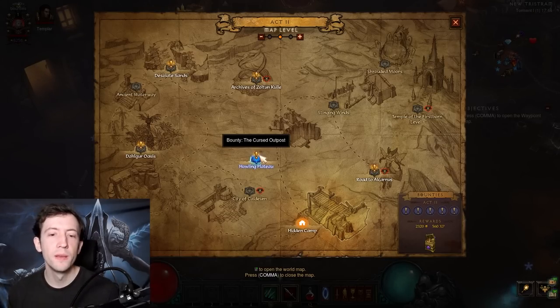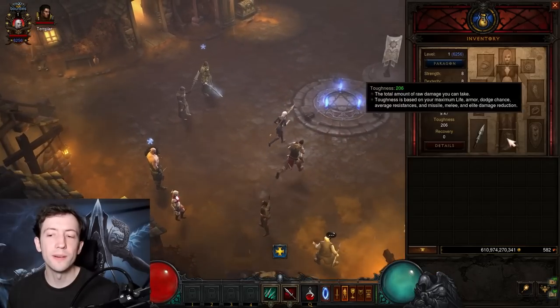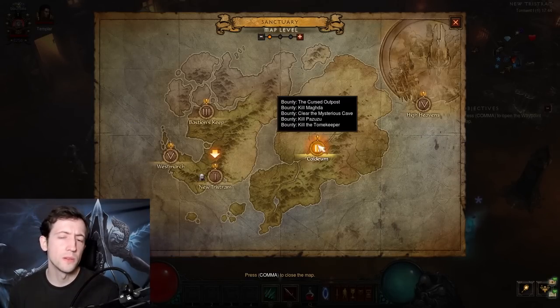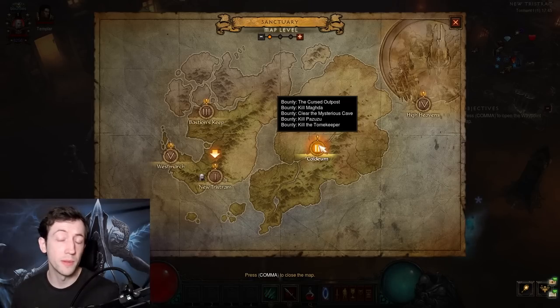There's a key breakpoint at level 11 where you get the staff from the Enchantress — TP back to town, talk to her, and get the weapon, which is roughly a 300% DPS upgrade. Then tackle the hardest bounty. For example, harder bounties are the 'clear the cave level 2' types, while easier ones are kill bounties like 'Kill Pazuzu' or 'Kill the Tonekeeper'. Curse chests are in between. So typically: do Magda first, then the two kill bounties — by then you're around level 11 — then hit the Mysterious Cave with the Enchantress staff, then the cursed outpost.